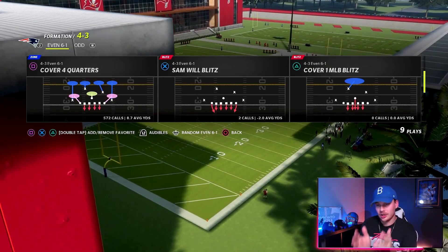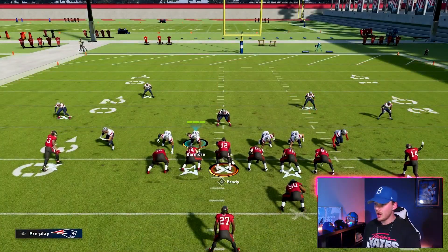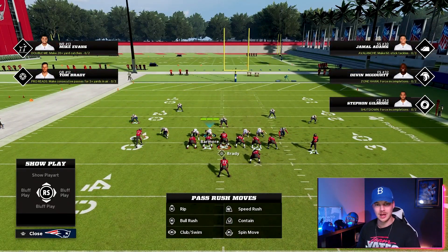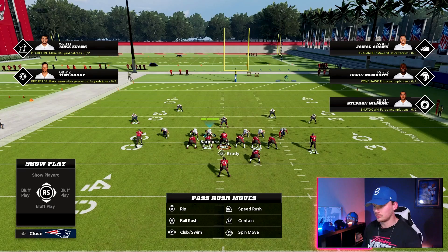Let's go over these three tips you can use in any scheme, then I'll show you gameplay of me using this 6-1 Even Quarters coverage in game and show you how deadly this defense can be. We're in our Even 6-1 and we're going to come out in Cover Four Quarters as our go-to run D. Our opponent here is coming out in Strong Close, but it doesn't really matter. The first run D tip you can apply to any scheme is checking our run fits.